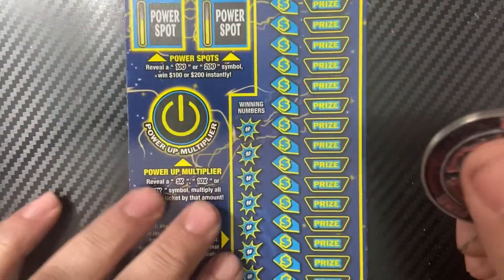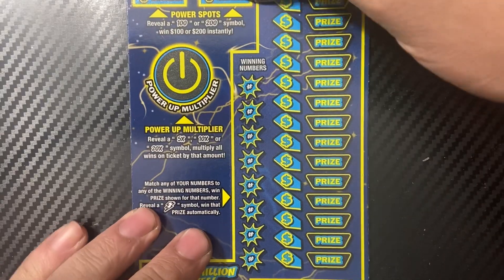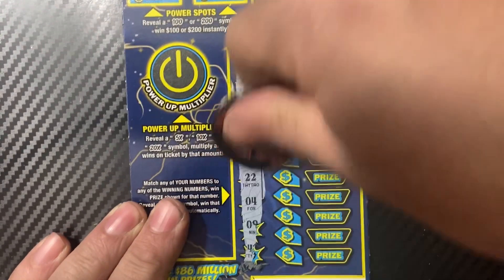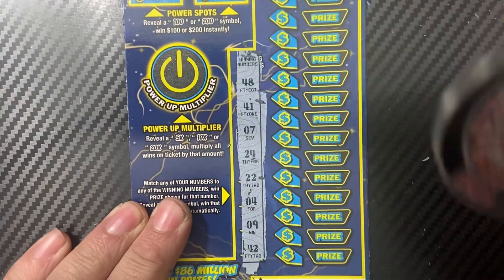Okay, number 19 — we'll be using Fire Scruncher's coin. Hopefully there's a win. We need a 48, 41, 7, 24, 22, 49, and 42.